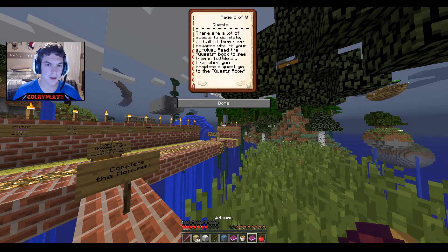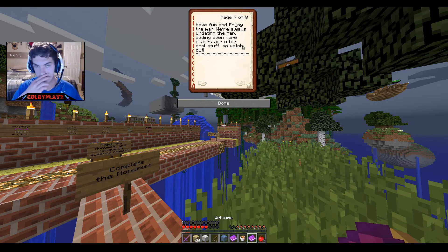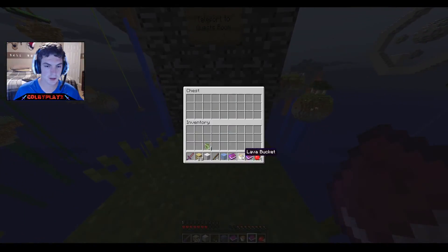Complete the monument by finding all the differently colored wool — most islands have one but some don't. The wool is supposed to be placed on the sponge and is only found in chests. There are tons of quests, all with rewards. Also, when you complete a quest, go to the quest room. And this is a note for YouTubers: please leave a link to the map in the description — so there will be a link in the description if you guys want to play this map.